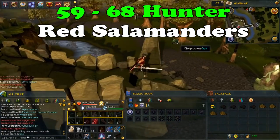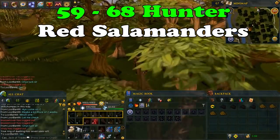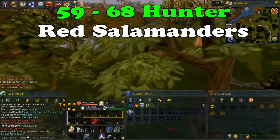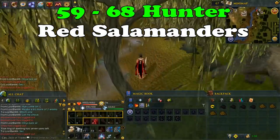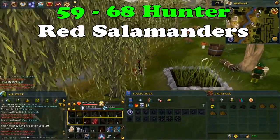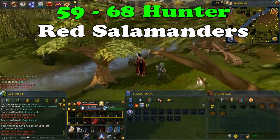From levels 59 to 68, you will be catching red salamanders. You will need small fishing nets and ropes. Every time you catch a red salamander you will get 272 XP and should get around 45k XP per hour. I recommend bringing 4 small fishing nets and 4 ropes, because after level 60 you will be able to place 4 traps. So from level 59 place 3 traps, and after level 60 place 4.